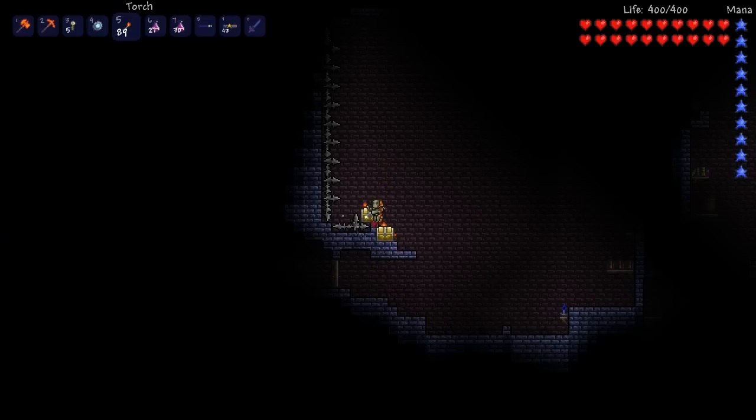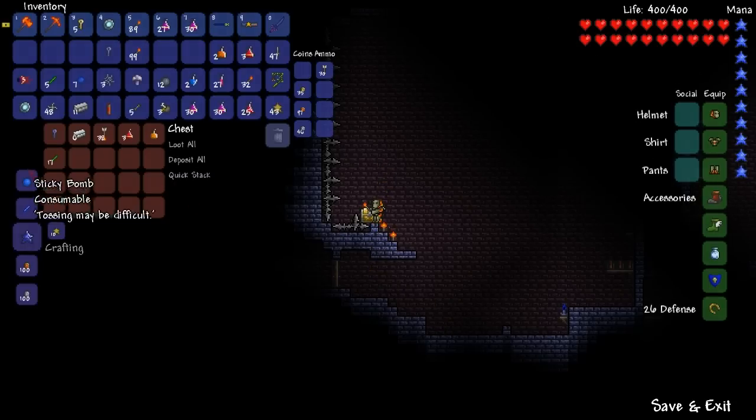The only way to get a Shadow Key is from Dungeon Gold Chests, which means you must defeat Skeletron before opening Shadow Chests.